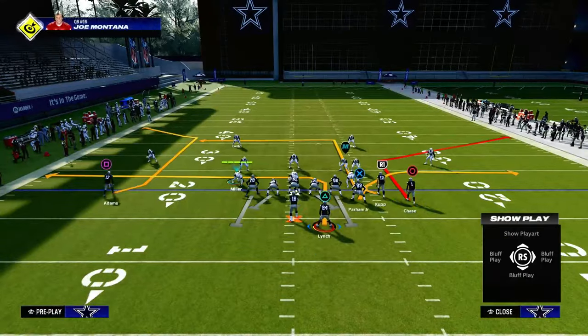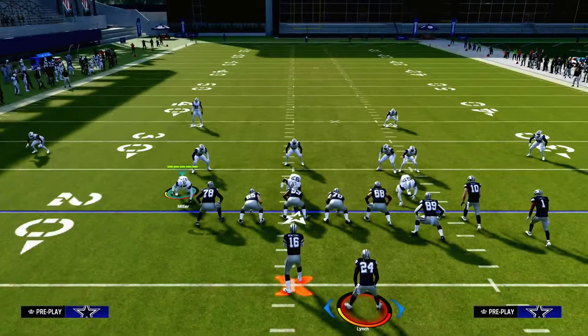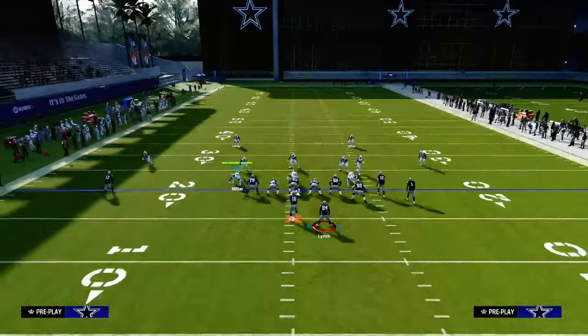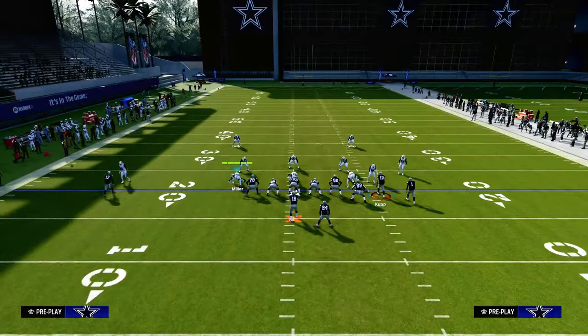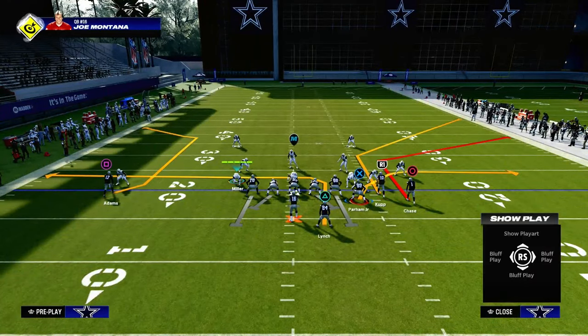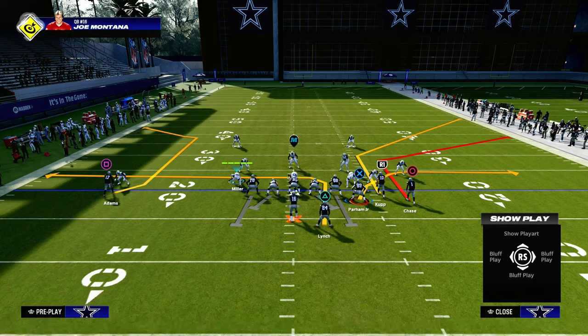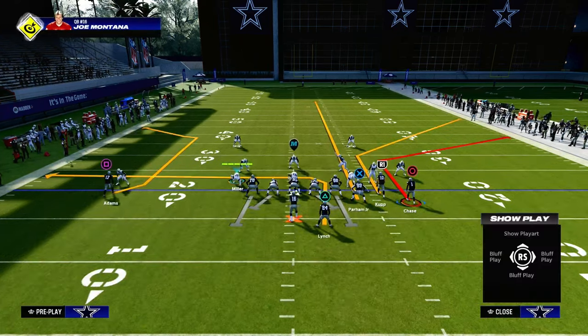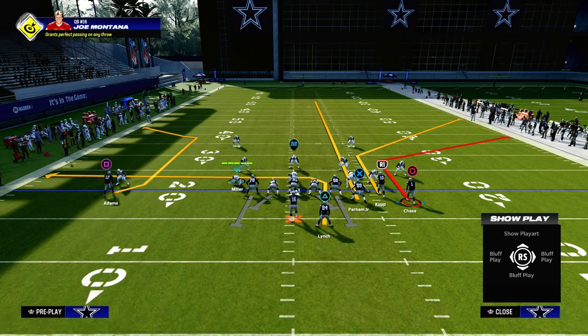So what makes big corner, little corner a really good concept? Its ability to attack the wide side of the field is one of the best features. You have this short corner in corner strike, and then we're going to put the slot receiver on a slot apprentice corner out. We're also going to put the tight end on a streak — this is going to help us beat double Mabel, which we'll get to in just a second.